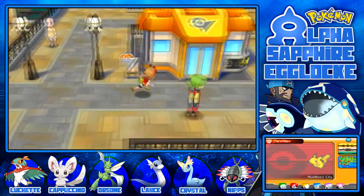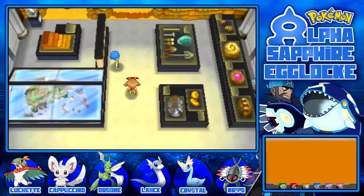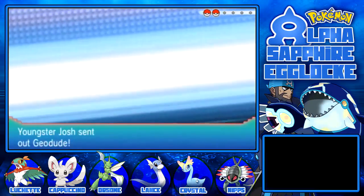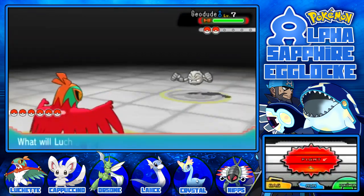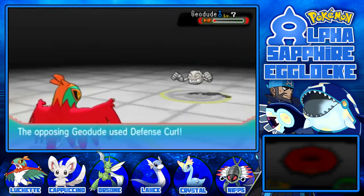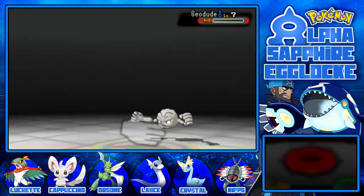I'm dreading this gym. One, because it's the first gym. Two, I've got such a huge Rock weakness. Definitely not skipping these trainers. Luchette just needs to get as many levels as possible. Don't take gym trainers lightly. Youngster Josh has a Geodude - trying to take me down at the first hurdle. Karate Chop. Sturdy saved it. Hopefully Roxanne has the same stupidity level as this kid and just dies to Karate Chops. Karate Chop has a really good critical hit ratio so we just ignore all the Hardens. Geodude fainted. 90 experience.